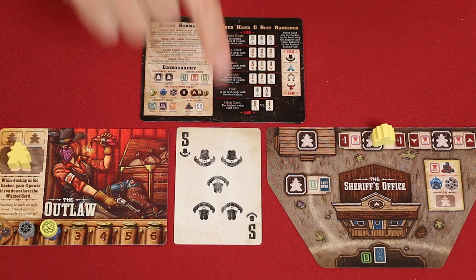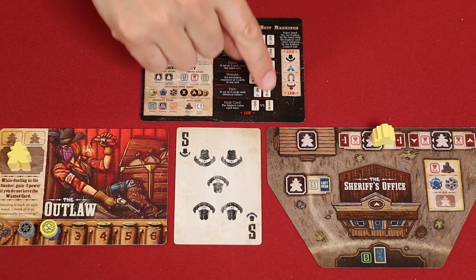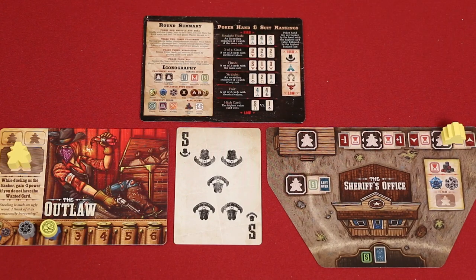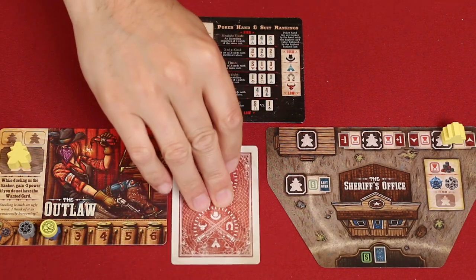Each poker card has a suit based on the symbols found here, and each suit has a rank as shown on your player aid. Using these actions allow you to increase or decrease the rank of your suit, and these, like the numbers, also wrap around. Since the hat suit is the highest rank, increasing it by 1 means it wraps around and becomes a steer, the lowest valued suit. We'll see the importance of this poker card in the next phase.